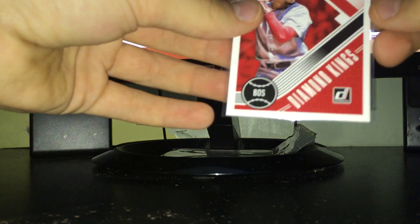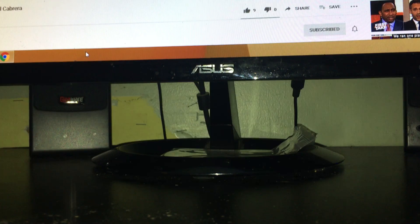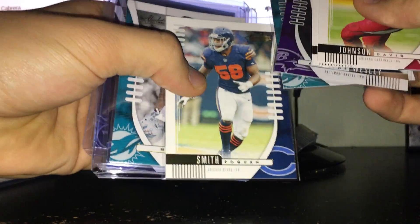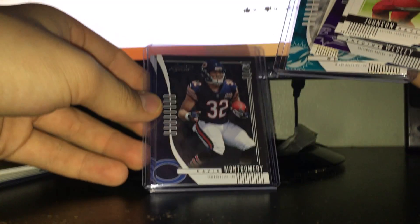I grabbed a dollar grab bag — Mookie Betts insert and Donruss — it kind of stunk. I also went to Dollar Tree with my mom and got some dollar packs: three Absolute footballs and three Hoops basketballs. The Absolute footballs might be sneaky good for a dollar — you get five cards, four base, two rookies, and a gold parallel. We pulled Wesley rookie, Wilkins rookie, a gold of Roquan, Myles Gaskins gold rookie, David Montgomery rookie, and AJ Brown. Not bad at all for two bucks.